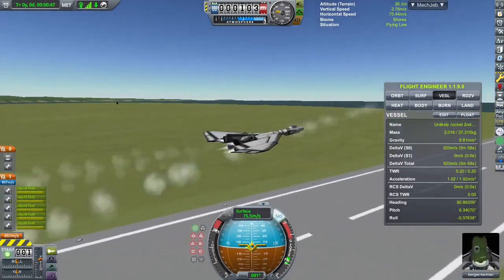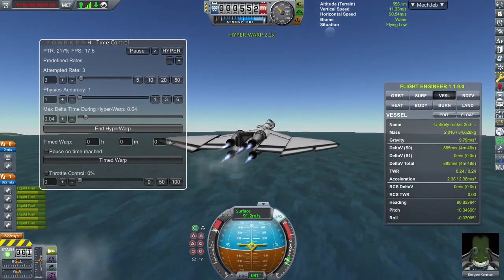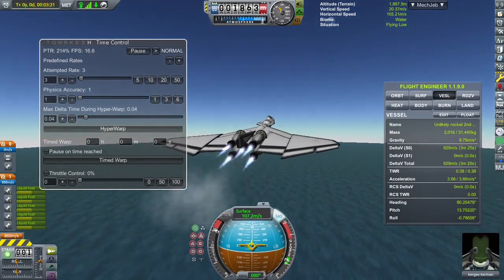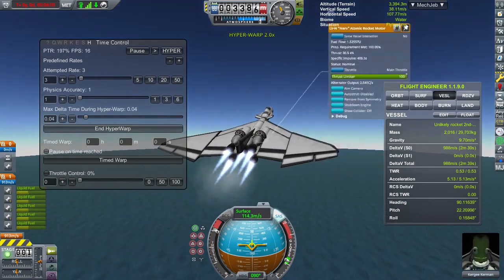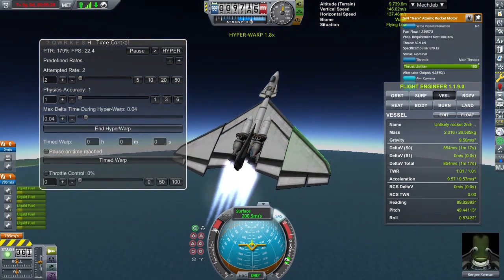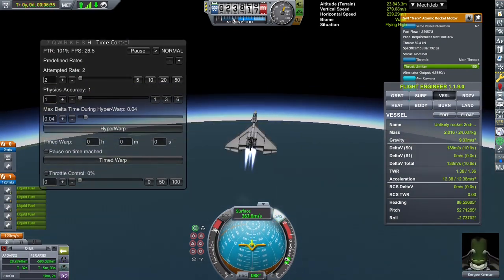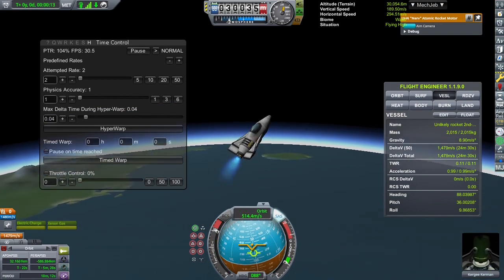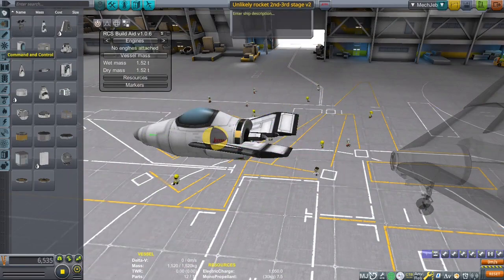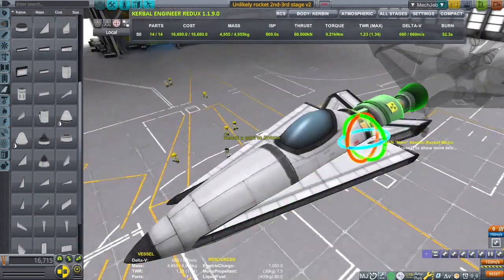I added two more engines and went back to testing — fired everything at the same time. It takes off, and I separate the jet engines. It's always funny how the jet engines just fly up and out of frame after separation. It actually works really well. I climb a little bit, gaining speed, then separate — but the separation altitude is too low. That's just a little above Mach 1. We need way more speed to get to orbit, so we definitely need nuclear engines.